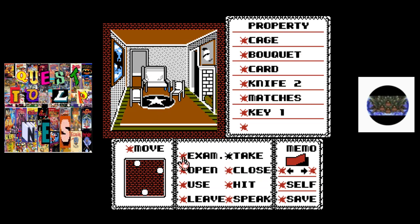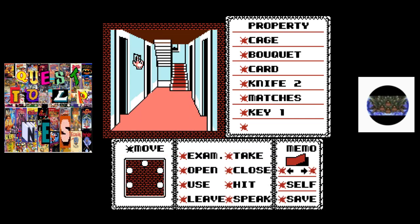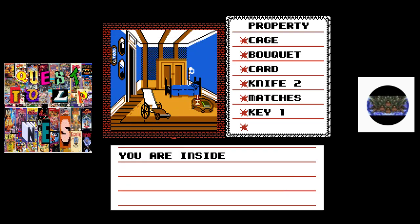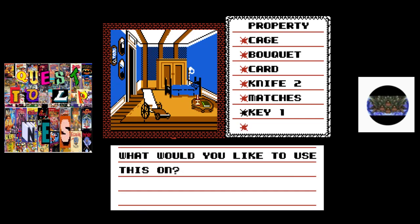Let's take this key to open lots of things. First place we're gonna go is upstairs. Remember this room with the locked cabinet? Let's hope this key works here.